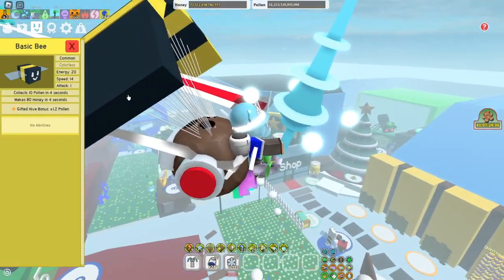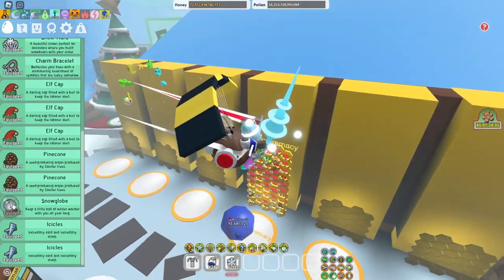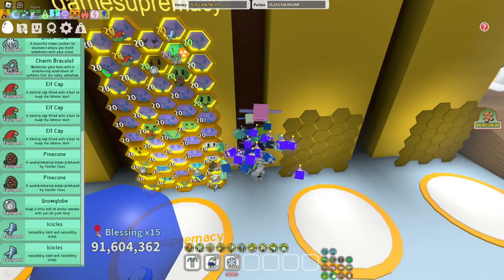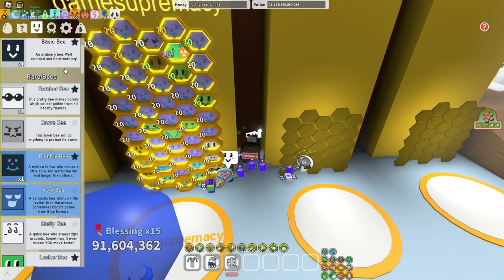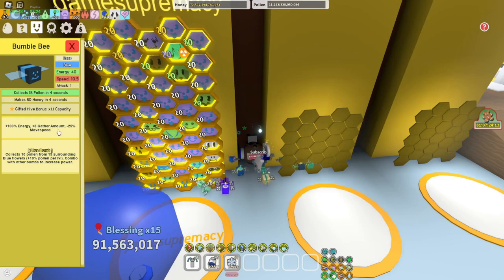The first bee you're going to need is Basic Bee for the 1.2x pollen, and also because you can use a Snow Globe on it — it's just really good. After that, Bomber Bee for the 15% Bomb Pollen — pretty good. Bumble Bee you need for the 1.1x capacity, and it also gives more Bubble Pollen. It also has Blue Bombs, so it's a pretty good bee overall.